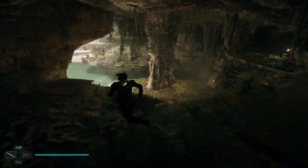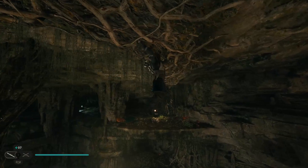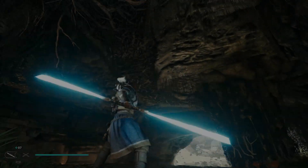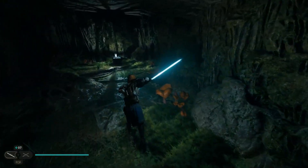Jump back onto the vines and across here. Climb across the vines and then back onto this ledge just in front. Jump down here, and pretty much just climb straight across these vines from the center. We want to head down to the end of this hallway.